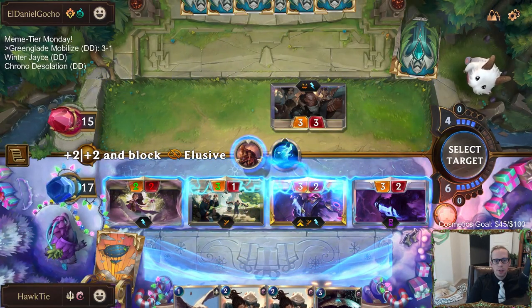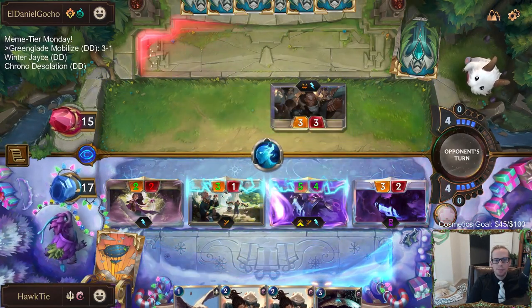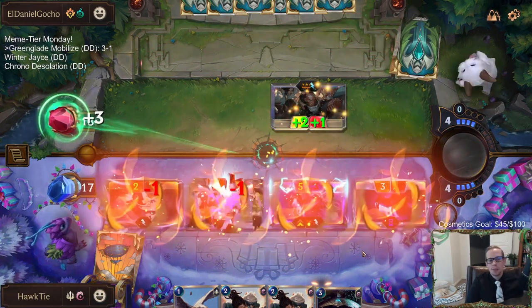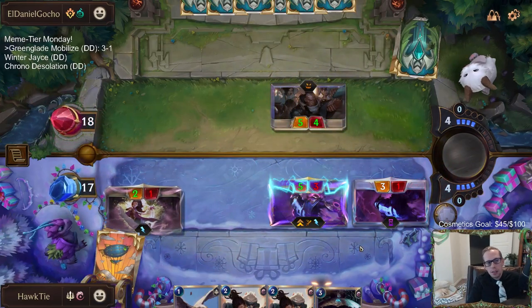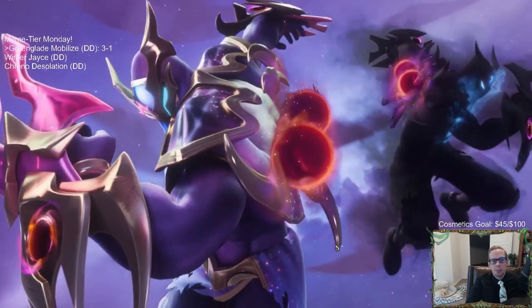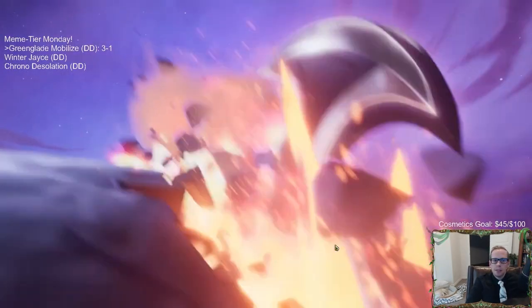This is safer — just protecting the Zed. That's the safer play than protecting the Mentor. Because if I put that on the Mentor, they can still use a one-damage spell. Now my Zed has more health also.